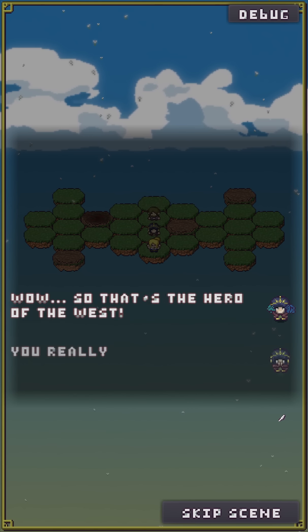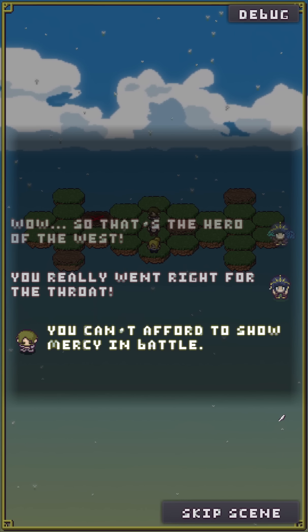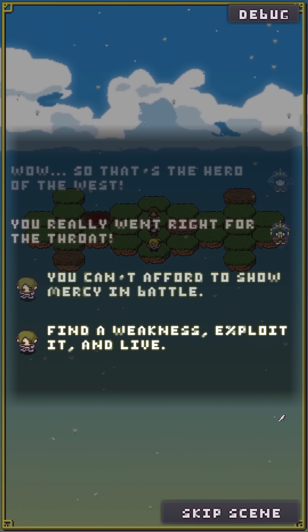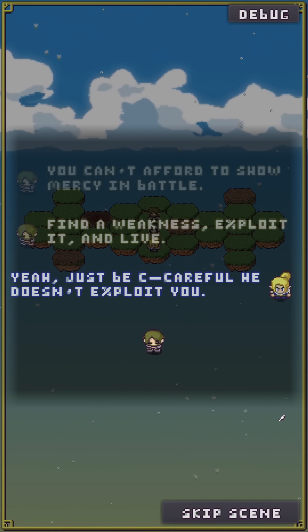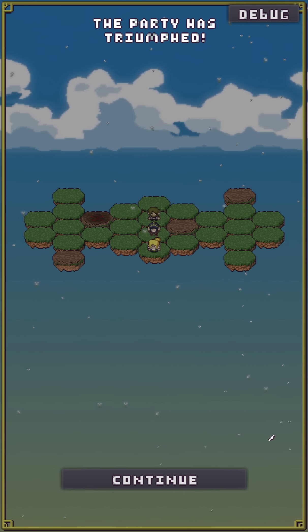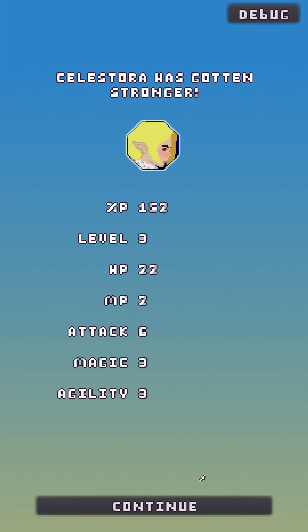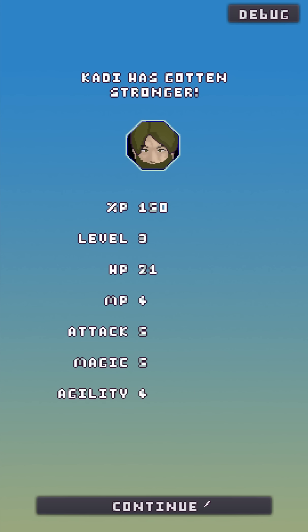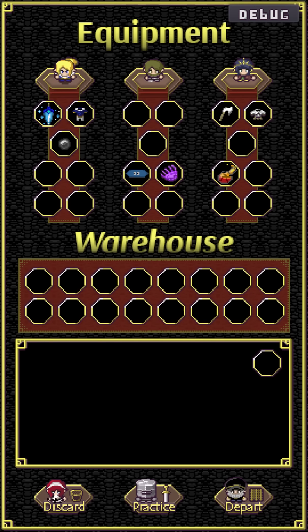We get a story scene with some big flashy numbers. 'So that's the Hero of the West — you really went right for the throat.' 'Can't afford to show mercy in battle. Find a weakness, exploit it, and live.' The party is on some weird terms with each other — I won't spoil the story beyond that.